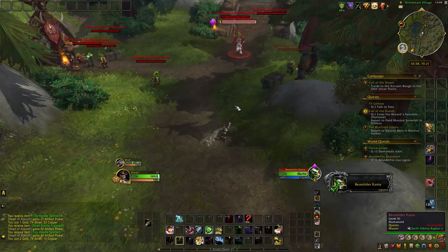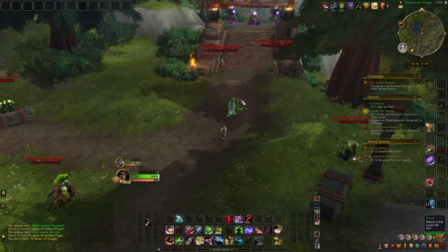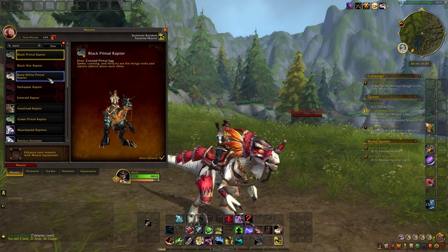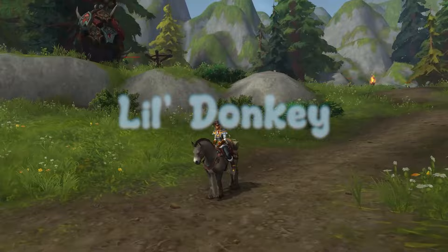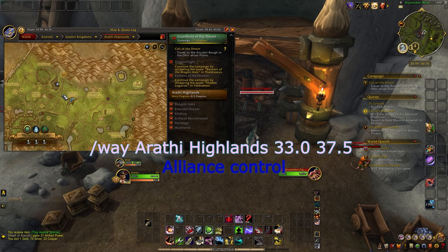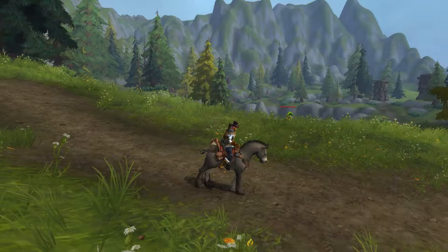In the same area, you can find a patrol led by Beast Rider Kama, who rides on his raptor — and yes, he drops a raptor mount. But not just any raptor: it's the Swift Albino. For Alliance players, having a raptor mount is quite uncommon, making it a cool addition to your collection. Next up, the Little Donkey drops from Overseer Creex, and his location changes depending on which faction controls Arathi. When the Alliance controls, Creex is at the Northern Mine; if the Horde controls, you'll find him inside the Southern Mines.